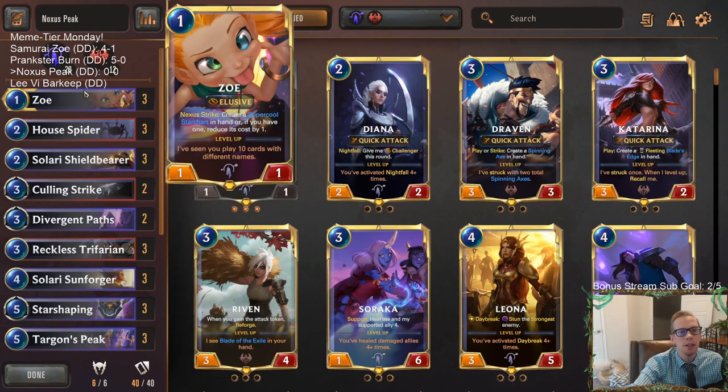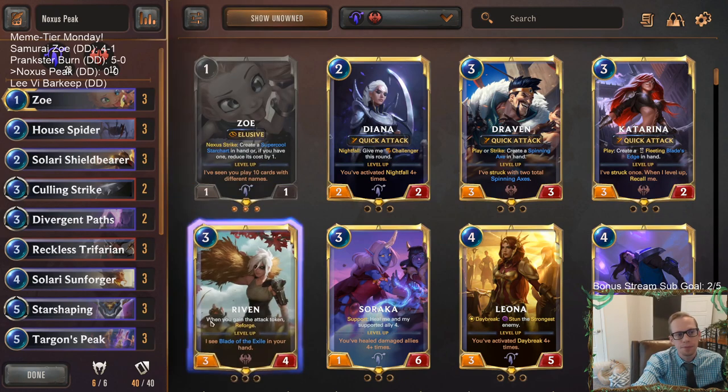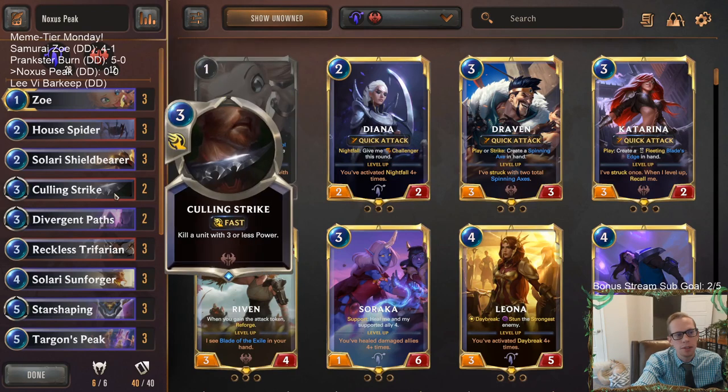We're going to have Zoe along with Aurelion Soul in this deck. Basically, Zoe's job is to slow the opponent down - it's a one mana one-one elusive that's really good, the opponent's gonna have to be spending removal spells on it. While they're worrying about our Zoe, we're just kind of going towards our Targon's Peak. That's its job. Besides that, we have House Spider and Shield Bear, which are great blockers, and Culling Strike for some removal.